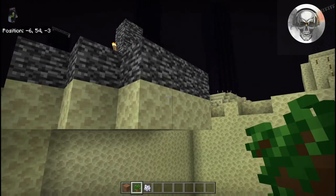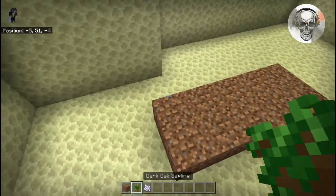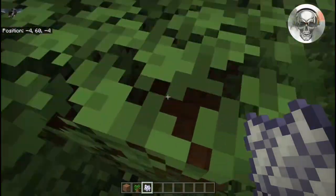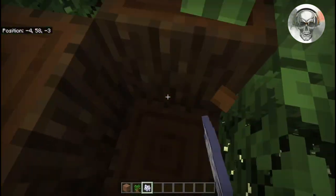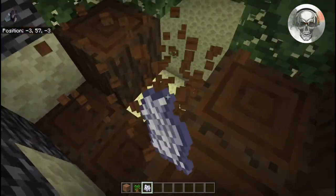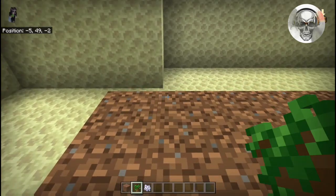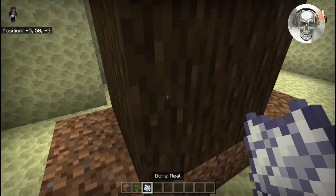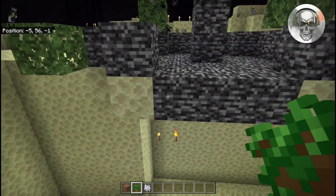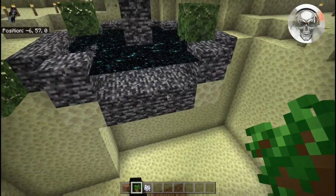Next we need to remove the bedrock by planting dark oak trees on the dirt. Grab your dark oak saplings and some bone meal, place your first set of saplings on the left side, and bone meal that tree. You'll have a chance of breaking the bedrock. Fly up top, break all the way down, and check — you can see we broke one bedrock block. Mine out your tree and continue this process. Move your next tree up by one block each time, using the whole pad of dirt until you've removed all the bedrock you need.